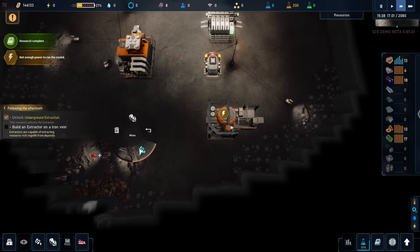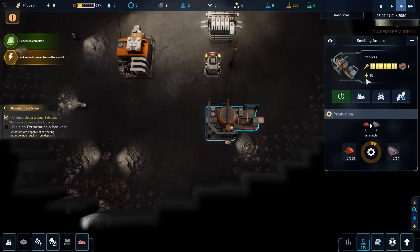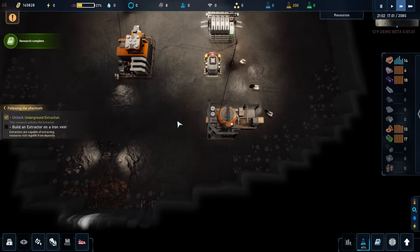And that will now go into this location, which will allow us to make more steel. But it needs to be powered, and as we power it, we are going to be using more of the precious power that we do not have. That's 10 more — that means it's declining even faster. Now we're down to 14.3 days, which is not so great.